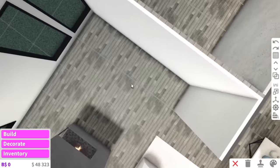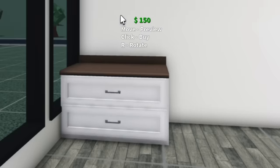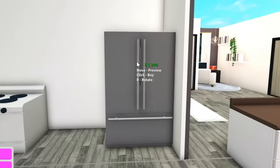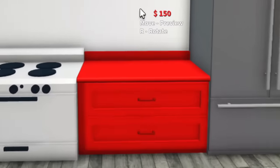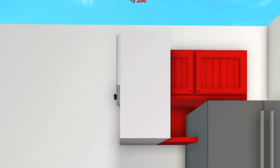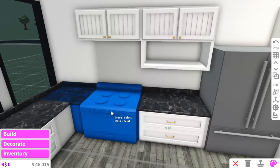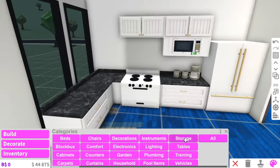Now we can move onto the kitchen, which is in this little corner. I think we're going to do a beige kitchen. Placing all these counters without advanced placement is so annoying — I'm proper raging at them. Oven goes there, fridge right here, and hopefully we can fit another counter. Cabinet — it worked! We might do a little modern kitchen moment. I'm actually very surprised I haven't run out of budget yet — we've still got $44,000 left, and gold pans because gold.